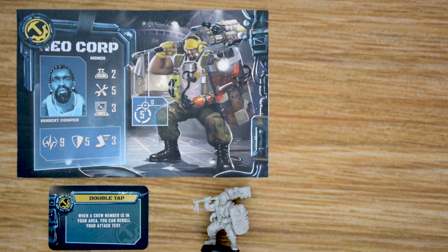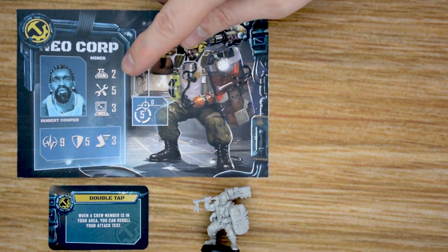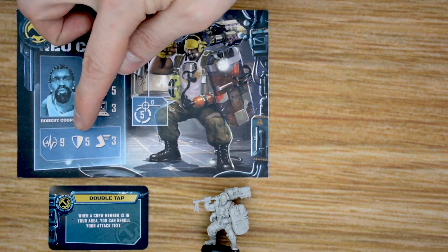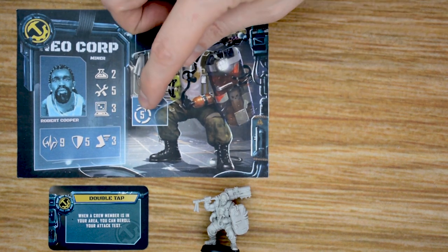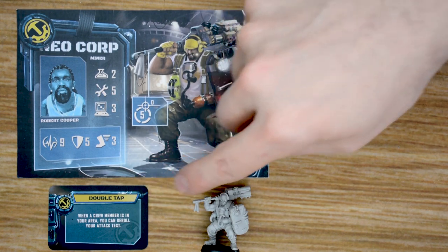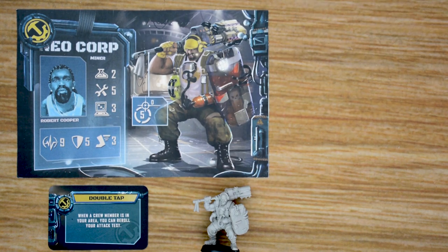Let me start by taking a look at the heroes. Each hero has their dashboard, and each player will choose one or more heroes to play. We have different stats for our heroes: the science bonus, tech bonus when making those tests, and the programming bonus — the number of dice they roll when making a programming test. Each character has a number of hit points, their base defense, their movement when getting away from enemies, a combat bonus, their range, and a special ability — such as Robert here who has double tap, meaning when he's in a space with another hero or crew member, he gets to re-roll his attack die, which can be really handy.